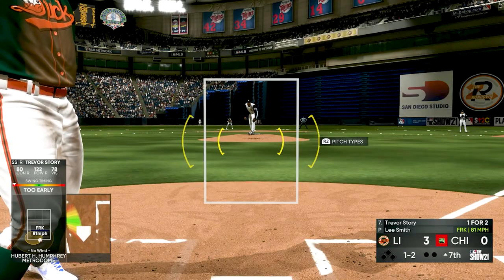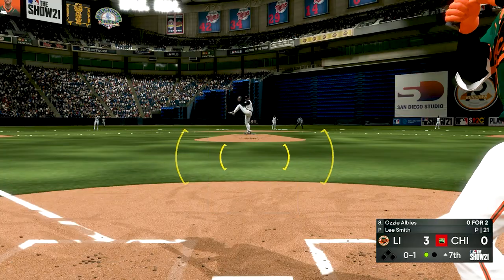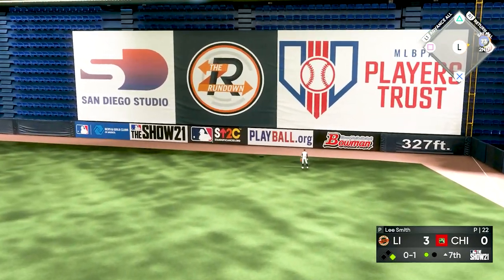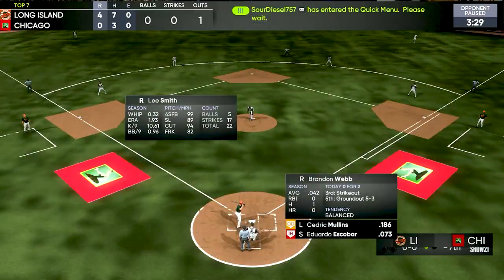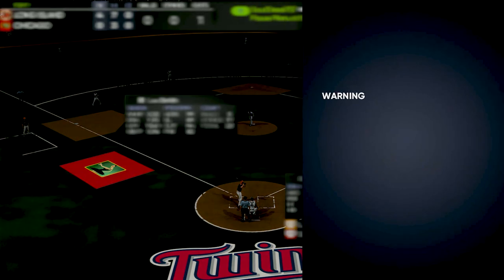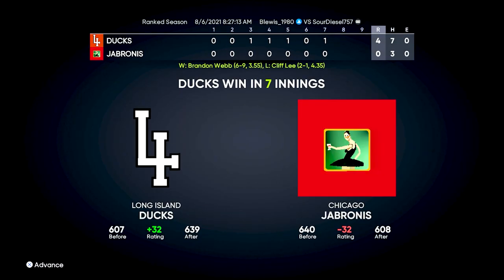Brandon Webb is pitching a very good game. Trevor Story gets up in the top of the seventh and gets blown away with a 100 miles per hour fastball. Ozzy gets back up — he throws me a slider that was low and caught too much of the plate and we rock him. Ozzy takes him deep and it's 4-0! He quit — it was a great game by my guys. We won our last two games. Sour Diesel, I guess he's about to go smoke something because he's out of here. I like to thank everybody for watching — people are watching the videos but not subscribed, so go ahead and subscribe. This is the Livens and we are out of here!